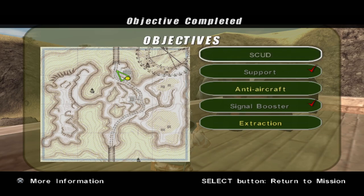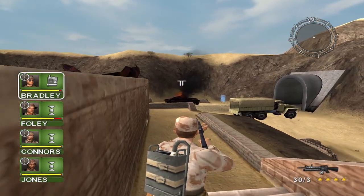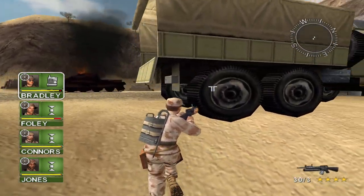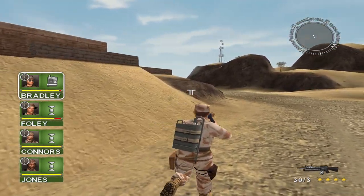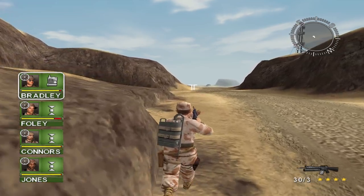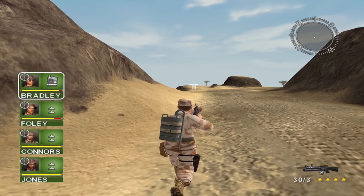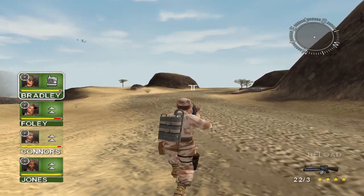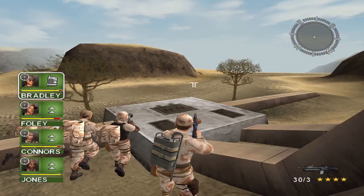Okay, so I just need to take out anti-aircraft and Scuds — whatever those are. I'm assuming they're near the extraction somewhere, so I gotta make my way over there. Should probably pull out a normal gun too. Just a little wall with nothing behind it. Nothing in the truck either. I'm assuming there's only gonna be like one or two more. Everyone can follow now. Crappy thing is if there's another tank I only have one RPG shot left — I don't know how I'm gonna handle that.